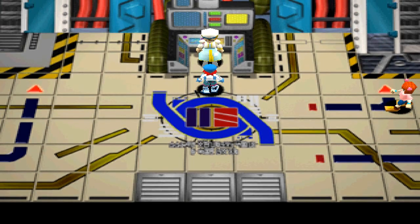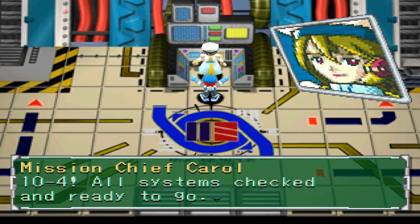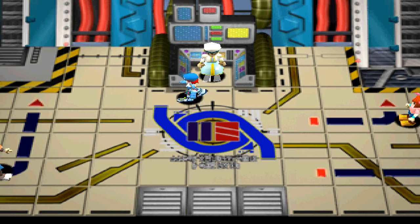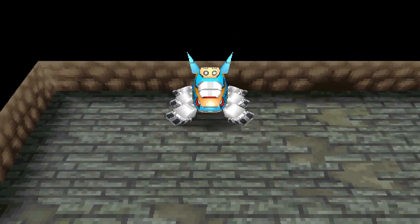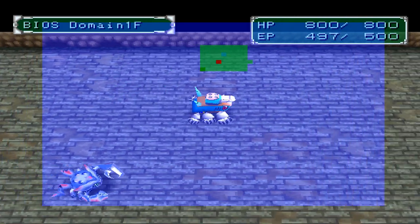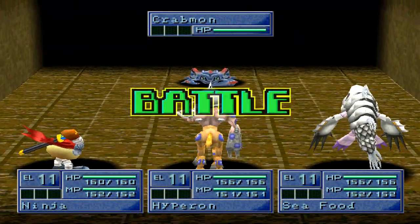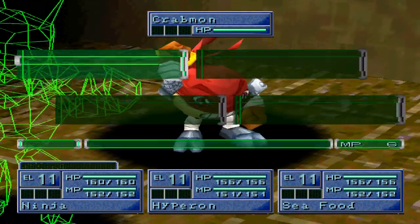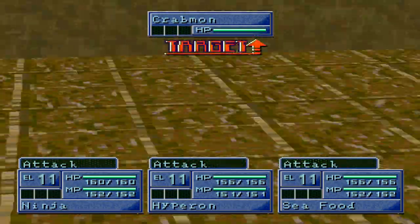Now we're ready to go back to Baio's Domain. I actually had an unsuccessful attempt off screen trying to get a Toyagomon. It takes two E's to get a small heart, not just one E — that was a heavy miscalculation. We get to see the new Digivolution animation of our newly digivolved Digimon: we have Ninjamon, Centarumon, and Corlamon.